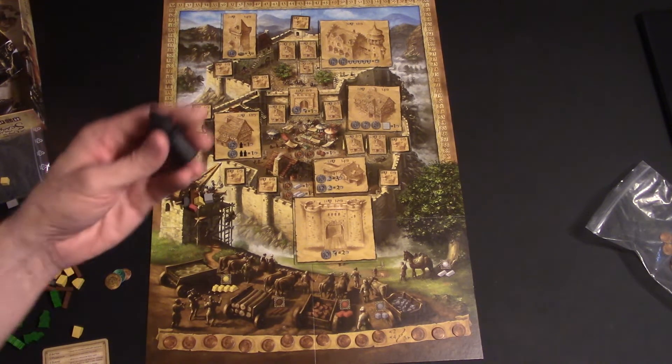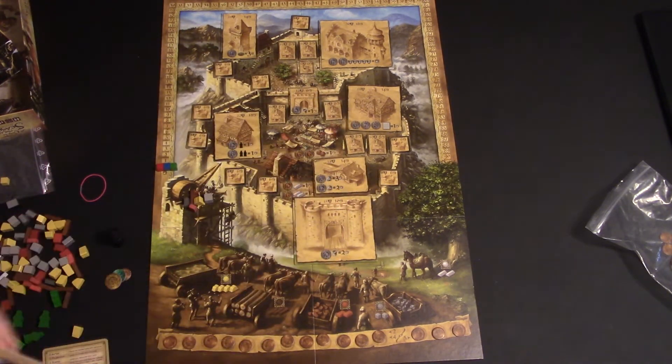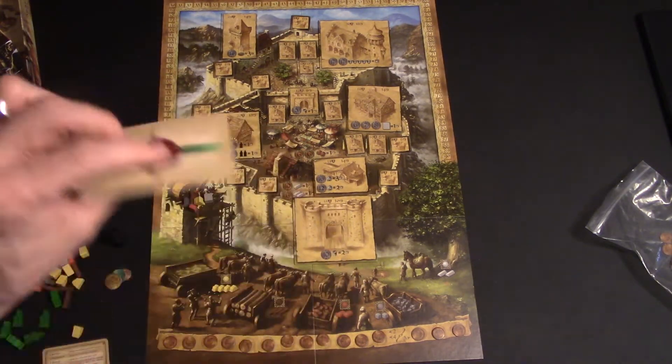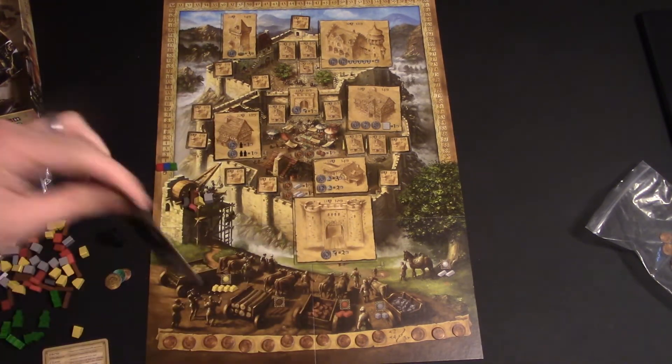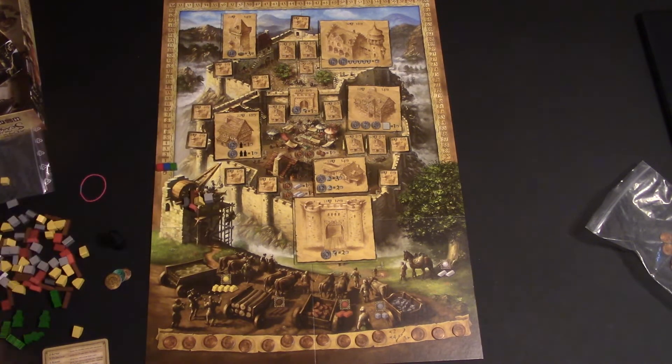How the game is going to go: there's going to be a start player and they're going to hold this nice little castle piece here. Everyone's going to pick a card out of their hand, put it face down, and then they're going to all reveal together — starting with the start player and then moving clockwise — and they're all going to resolve their card.